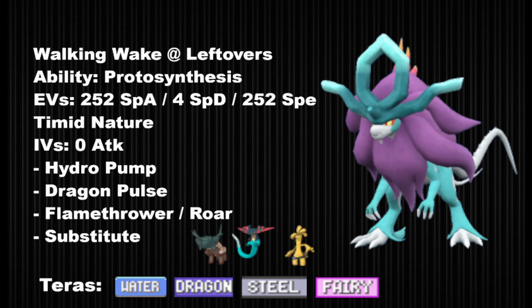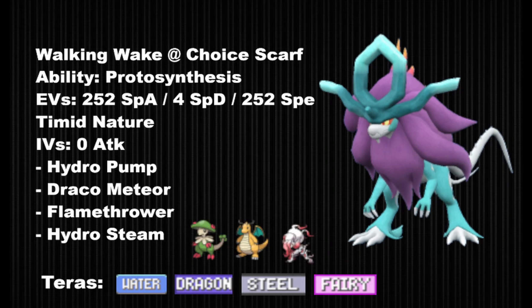Stealth Rocks, Spikes, or even Toxic Spikes, as well as Knock Off support to remove opposing Leftovers and Heavy-Duty Boots, make this set a lot more effective. Dragon Pulse is used because if you used Draco Meteor behind the sub you'd hit once and be forced to switch — this weaker but more reliable Dragon attack lets you burn through recover PP from defensive Pokemon without having to switch after one or two attacks. For the final set we have Choice Scarf — very straightforward. If using it in rain, slap on Hurricane for 100% accurate Grass coverage. It's meant to lure faster threats like Roaring Moon, Dragapult, and Masquerain. It's weaker, but it hits quite hard in sun or rain.